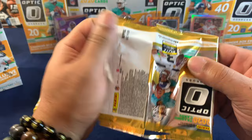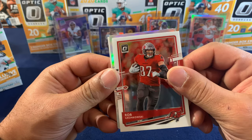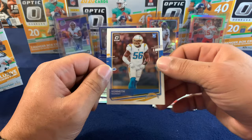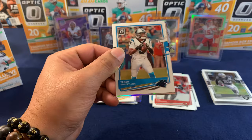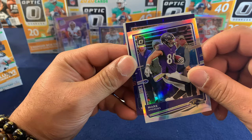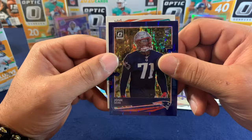Two more packs. Come on, let's see some quarterbacks. Josh Jacobs, and Rob — Mr. Gronk, TB's tag team partner. On the holo we have a rookie, Damon Arnett. Our last rookie is a Charger — not the right one — Kenneth Murray. Last pack of the Walmart blaster: Teddy B, a holo Mark Andrews, and on the purple shot a rookie Josh Uche. And our last card is a rookie of Raekwon Davis.